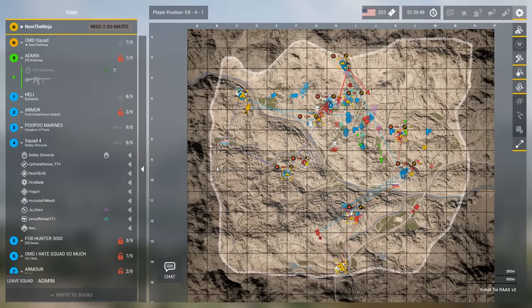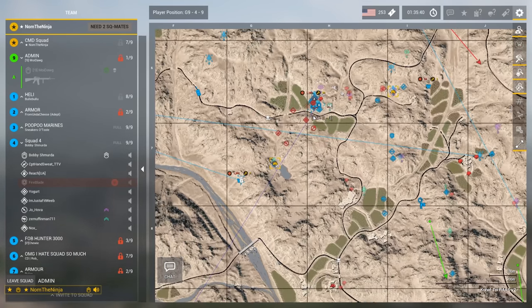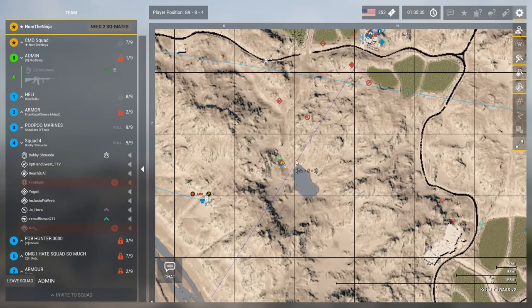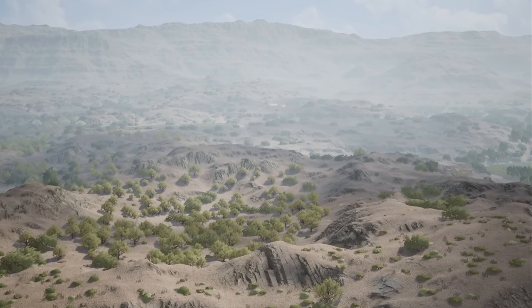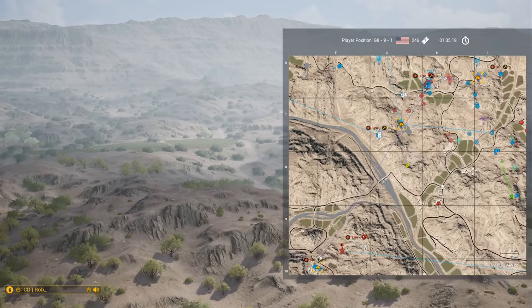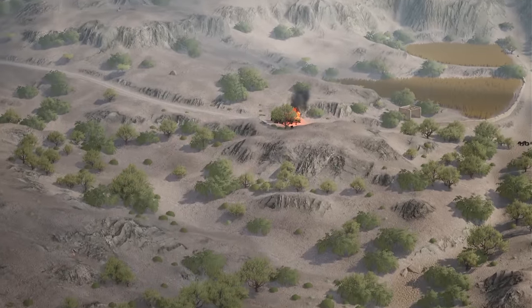253 tickets to 197. Still all kind of square, capping on Shakar Kot. Russia has gotten a nice little crater FOB — you can see one rifleman spotting in, they've spotted the FOB trying to camp it. It seems like Russia is on the offensive right now. Someone hit a mine. Oh, was that a friendly mine? I think that might have been a friendly mine.